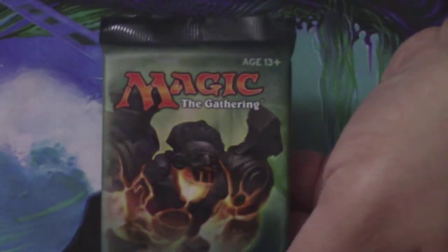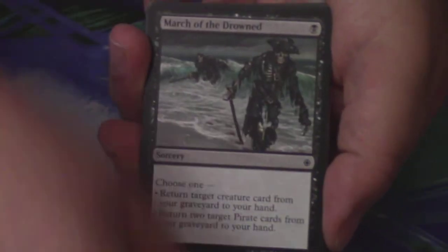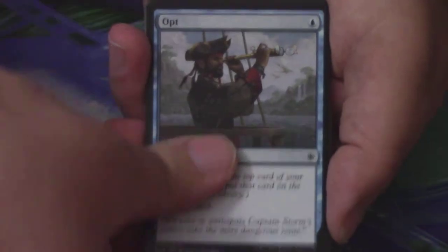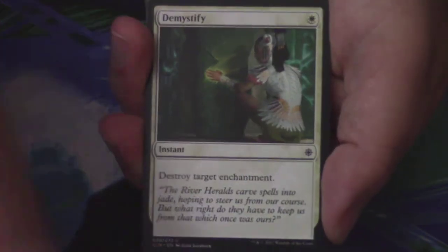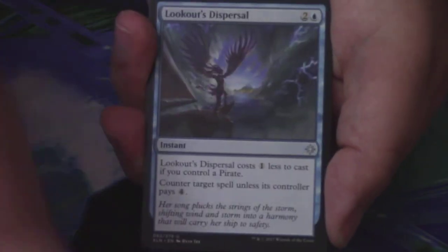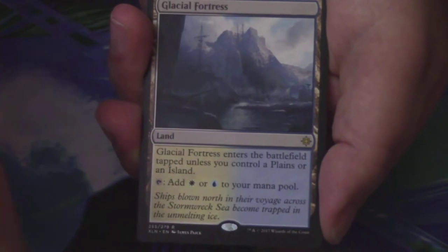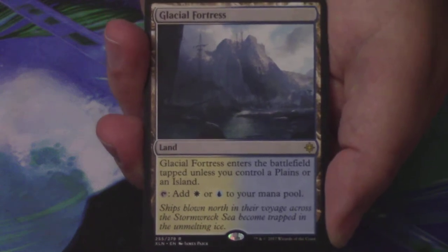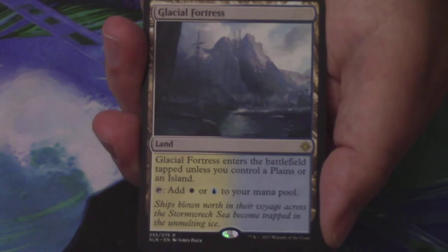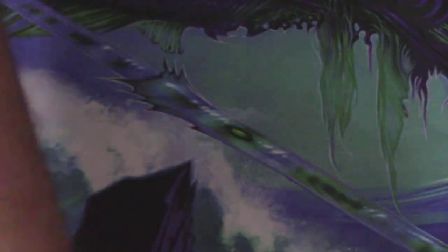I have two packs left. Fire Shrine Keeper is the first pack. We have a Bishop Soldier, March of the Drowned, Shining Aerosaur, Opt, Ixali's Diviner, Unfriendly Fire, Cancel, Colossal Dreadmaw, Demystify, Duskborn Skymarcher is the first uncommon, Lookout's Dispersal is the second, and a Marauding Looter is the third. My next to last rare or mythic is a Glacial Fortress — definitely on the list at number 17. Good thing about dual lands is they're probably going to be expensive. Behind the Glacial Fortress, just an Island and a Dinosaur Token.